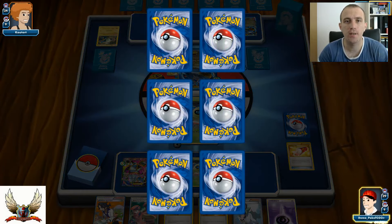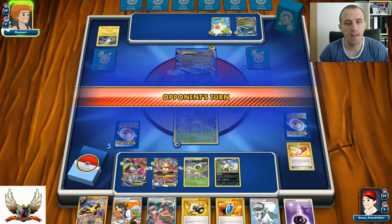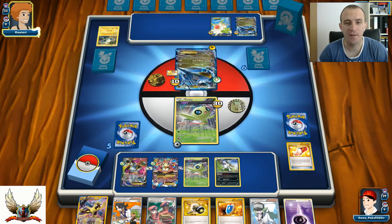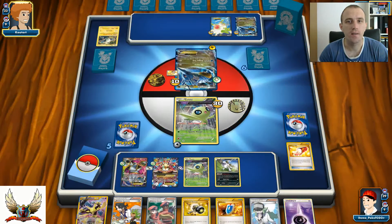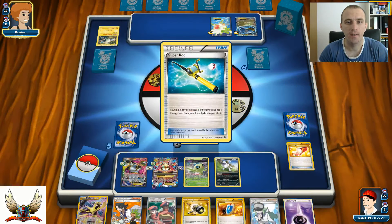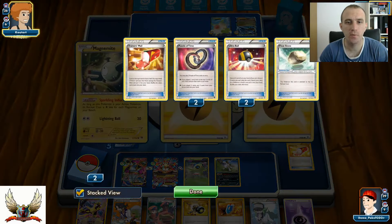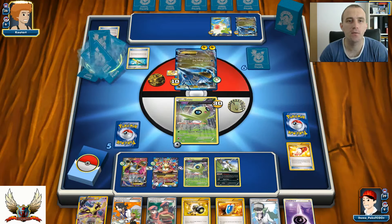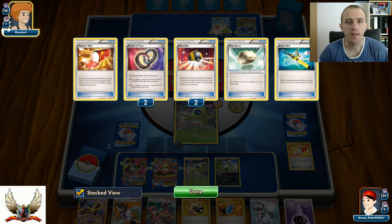I'll play N - probably N will help my opponent more than me but I need more cards. There's a Trainers' Mail which gives Enhanced Hammer. Sparkle Motion - one damage counter to each of his Pokemon, and Magnemite is knocked out, so he won't be able to get Magnezone in play. There's another Alakazam - I have a smile on my face now. There's a Super Rod, which means he'll bring back Magnemite and Lightning Energy. Another Puzzle of Time and Professor Sycamore. Another Magnemite on the bench.